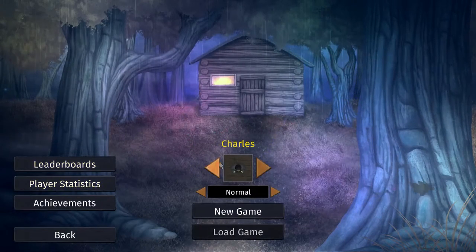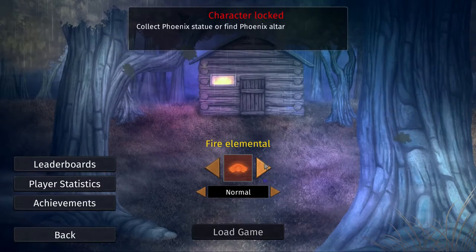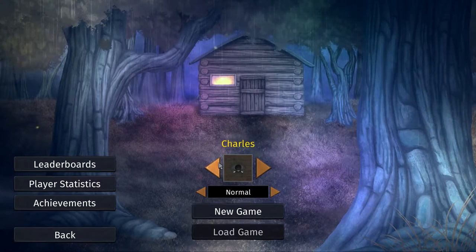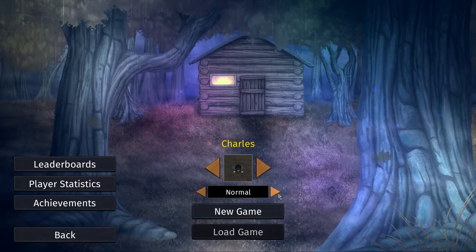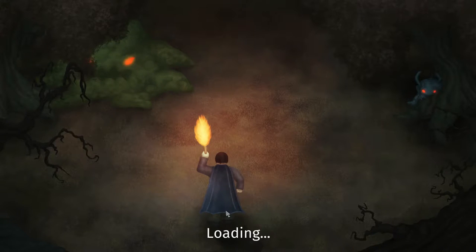Let's hit play and see what this is about. There are leaderboards and characters like Charles, Grandpa, Skeletor, and Fire Elemental — those probably unlock as you play more. We can choose the difficulty: hard, hell, or normal. Of course we're going with normal since we don't know what this game is about.